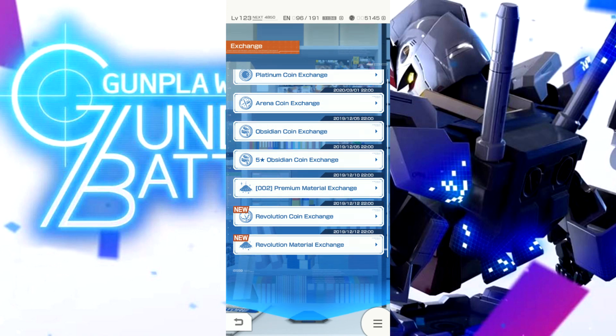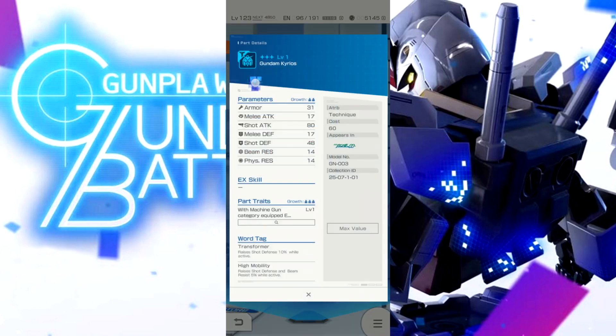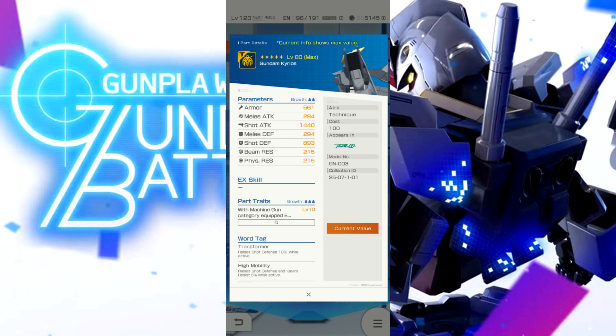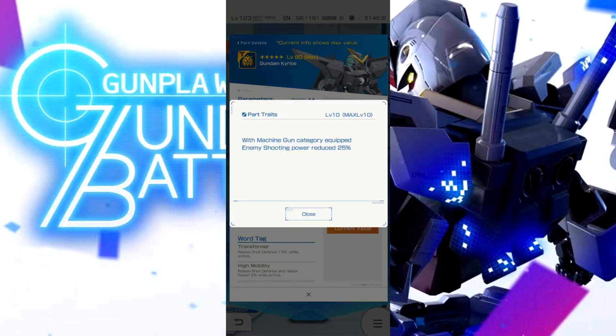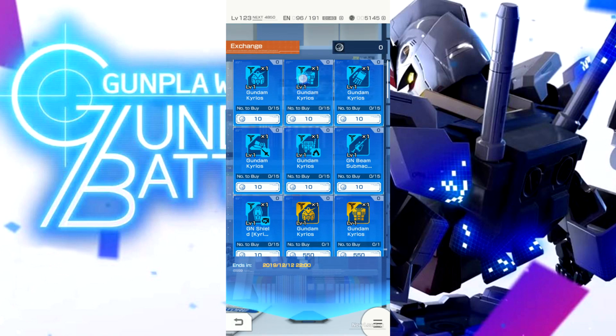I see two new trade options: Revolution Coin and Revolution Material. We'll look at the Revolution Coin exchange as the event shop. Gundam Curios — wow. 1440 shot attack on the head, which is about half the stats of most decent shooter heads around 2400-2600. Machine gun category: enemy shooting power reduced by 25%. I wonder if you could keep stacking this until you fully nullify shooters — that'd be funny. It's an okay head for a welfare part with an interesting trait.